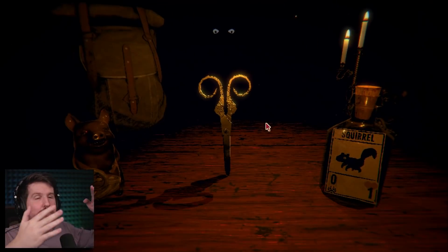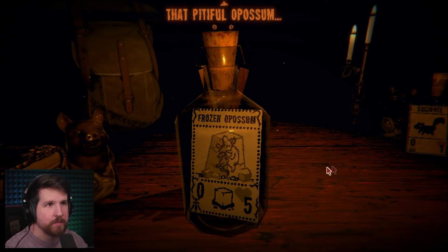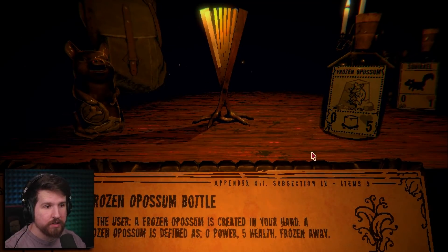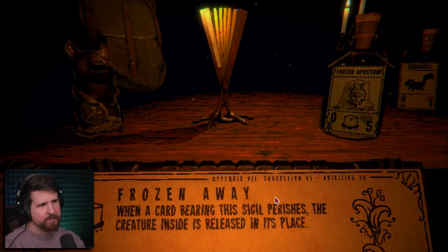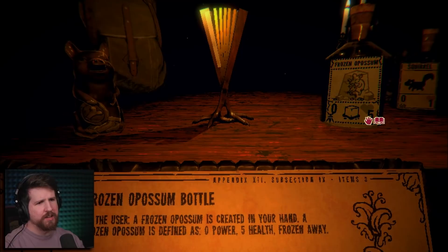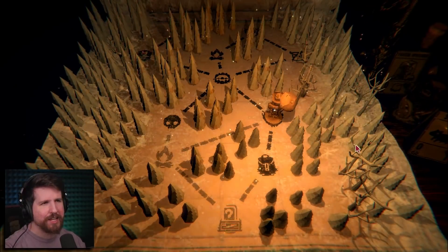Oh no! That means we're gonna play against the guy, but he's got his little cheater crow bottle. Should we take the scissors or the squirrel? Squirrel. The frozen opossum. What does the ice cube do? A frozen opossum is defined as zero power, five health, frozen away. When a card bearing the sigil perishes, the creature inside is released in its place. So it has to die first. I mean, I guess we'll take that because it's interesting. Or we could take another piggy bank for bones. Already got one piggy bank. Alright, let's play your little cheater deck.